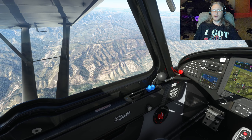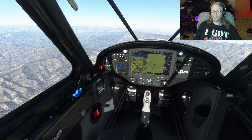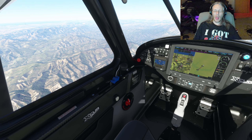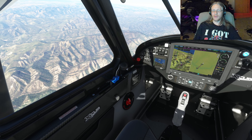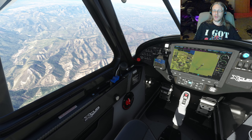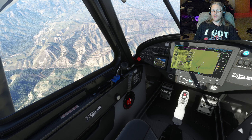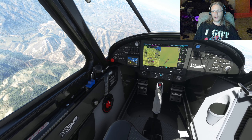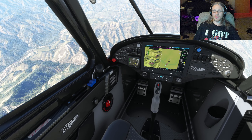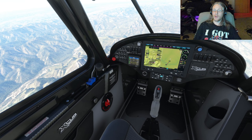Now that we've navigated, the last thing we need to do is communicate. Since we're in a sim we don't have anyone to communicate with, so we don't need to worry about that. Now we just need to aviate and navigate. You'll notice down there we are flying too slow, so we need to nose down and pick up speed — maybe not that much, but yeah.